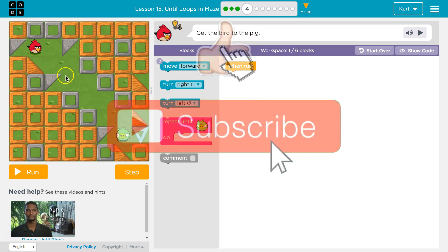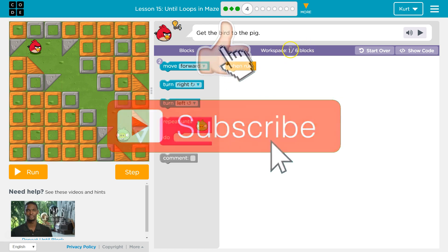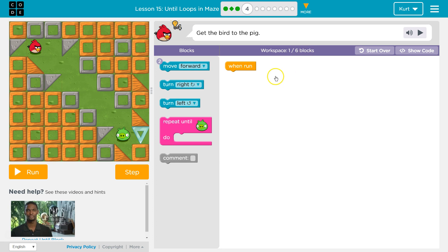Get the bird to the pig. Alright, now we have one block on the screen and we only want to use six. So we're going to need a loop, and our only option here is repeat until.